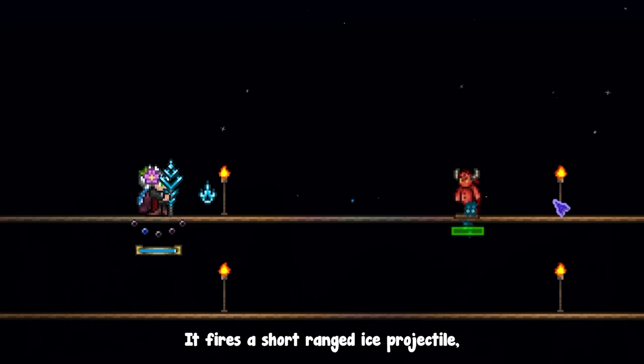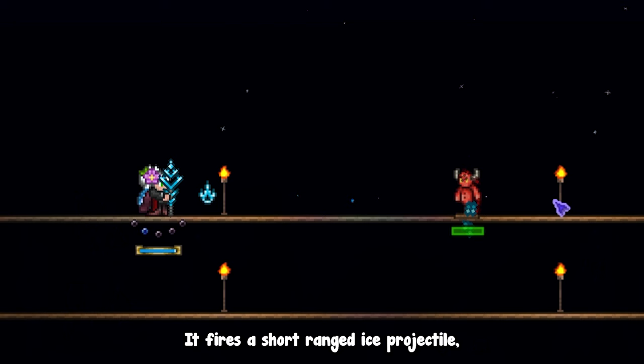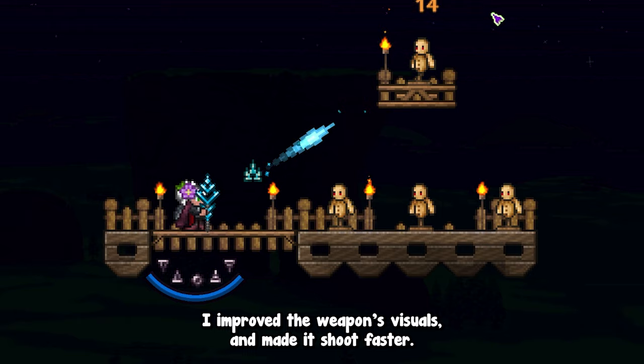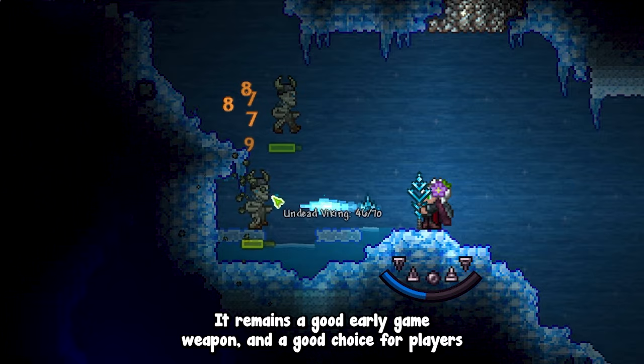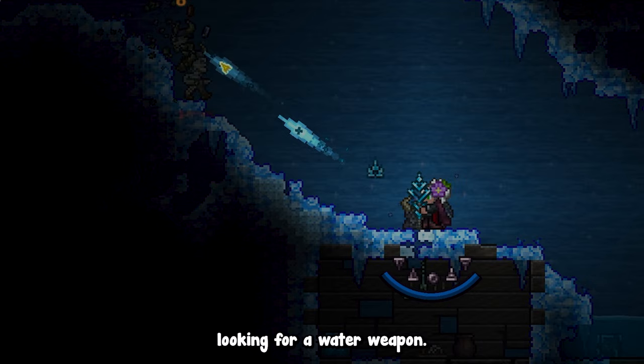A counterpart is the Avalanche Scepter, which I'm going to rename Avalanche. It fires a short-range ice projectile, and has an orb weapon effect where it shoots an icicle forward after 10 hits. I improved the weapon's visuals and made it shoot faster. Since orb weapons were removed, I'm simply going to change it so it shoots that big icicle towards the cursor upon releasing a bond. It remains a good early game weapon and a good choice for players looking for a water weapon.